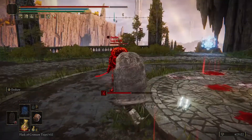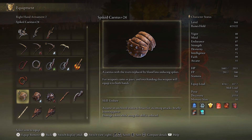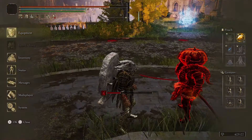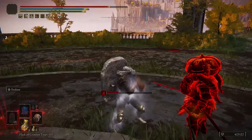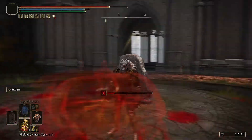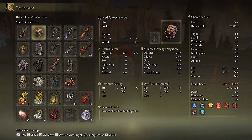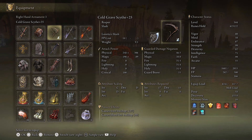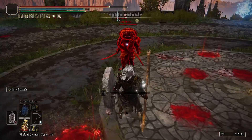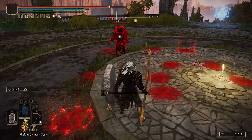One thing they buffed that I like: Endure. What this does is reduce incoming damage and give you a lot of poise. They actually buffed it so now you can run and attack and still have it active — basically like Dark Souls 1, 2, and 3. I'm really happy they did that.